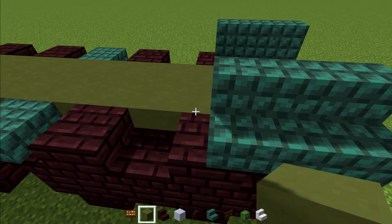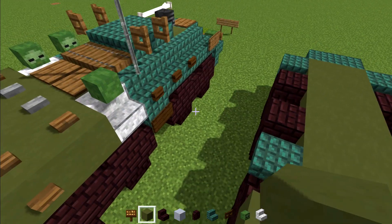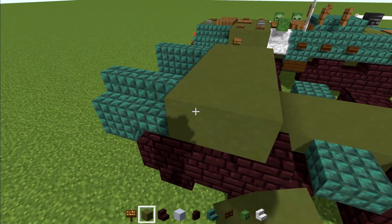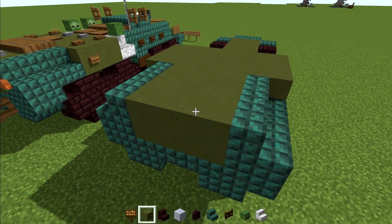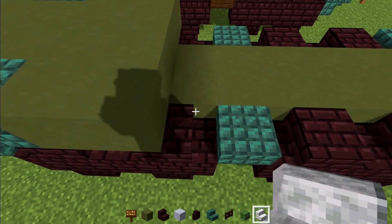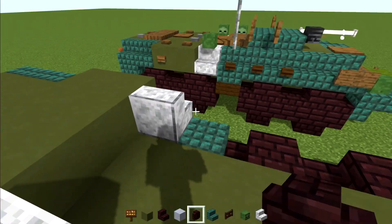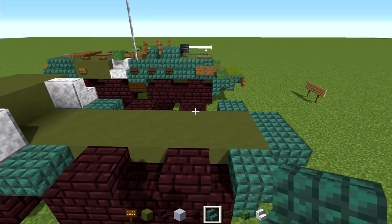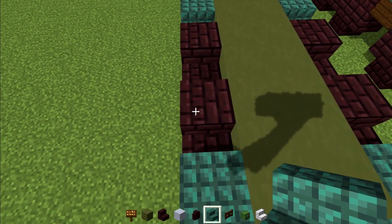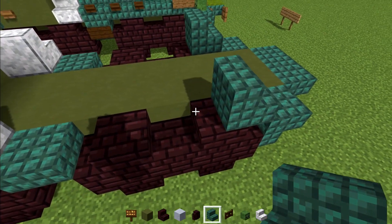Then we're going to take out green terracotta and add two blocks here on the other side, and we're going to make this actually a 2x4, like so. Then you can fill in this 2x2. Now we're going to go to the front of this and add polished diorite stairs here on the outer edge, both sides, and Dark Prismarine Stairs going toward the front wheel.